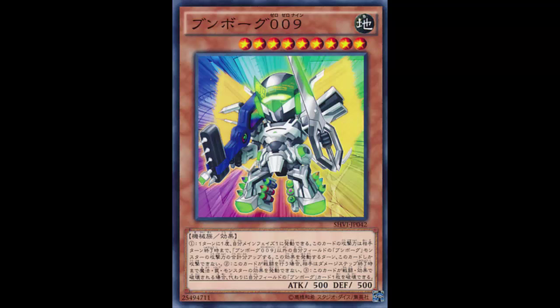Despot 2 gives all your Machine monsters 500 attack and defense each — I believe that's right. So with three Despot 2s on the field, all your Despot monsters gain 1,500 attack and defense, including Despot 9. So everybody is sitting at around 2,000 attack.